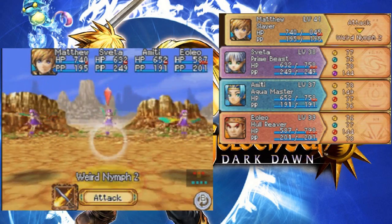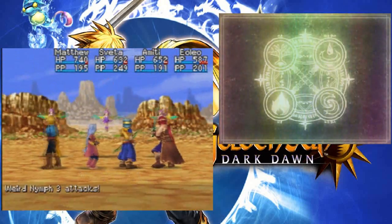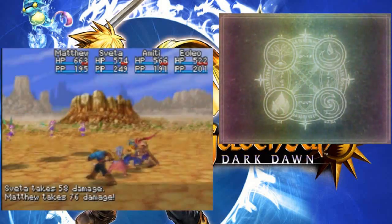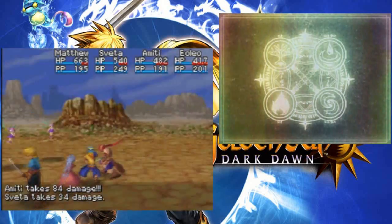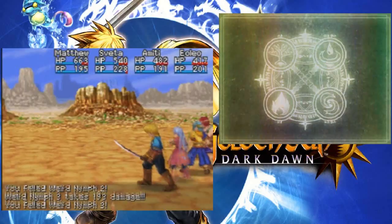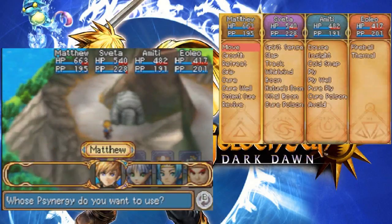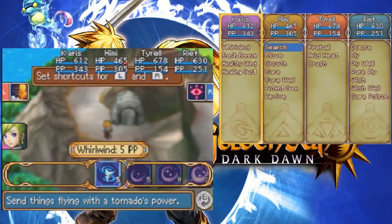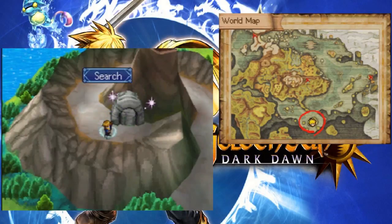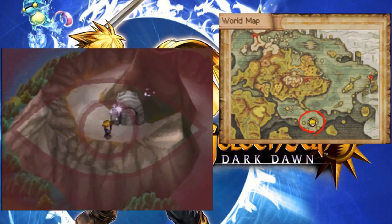Weird Nymph! I've come across a fair amount of nymphs in my time — human nymphs. They're weird in a good way. They're not that weak against lightning, though, like those other enemies are — not that I've tested it! But I imagine they wouldn't appreciate being electrified.